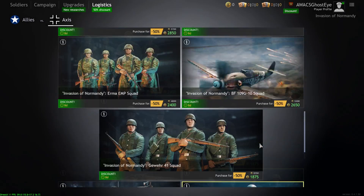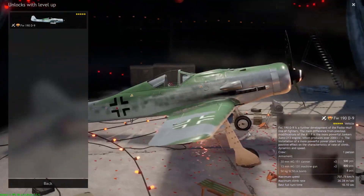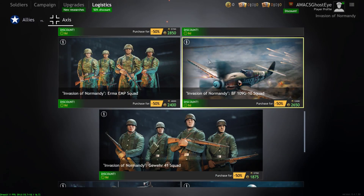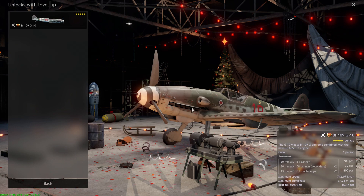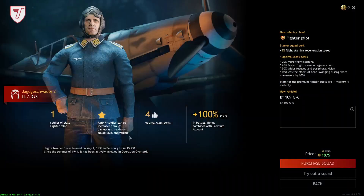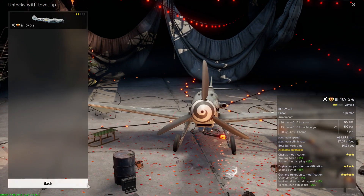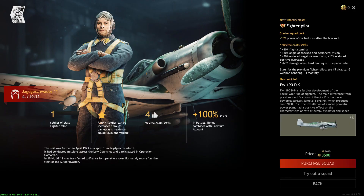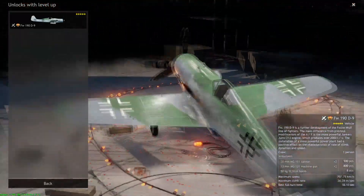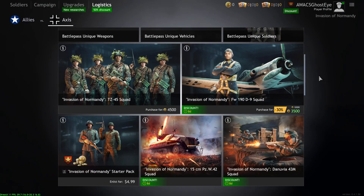For the Axis in Normandy — the Focke-Wulf D9 Squad is a must. It's a great premium aircraft with multi-role capabilities. Of all available fighters, the G-10 is strictly dogfighting, though you can use the 30mm to go after tanks, and the G6 used to have a 250kg bomb but they removed it — now it's strictly a dogfighter. The D9 can go after enemy infantry with lots of 50kg bombs, take down enemy bombers and fighters, and also strike enemy infantry. If you want a multi-role aircraft, the D9 is not a bad way to go.